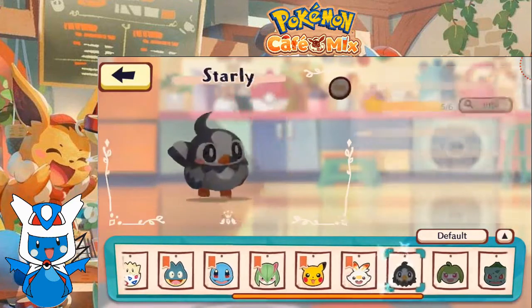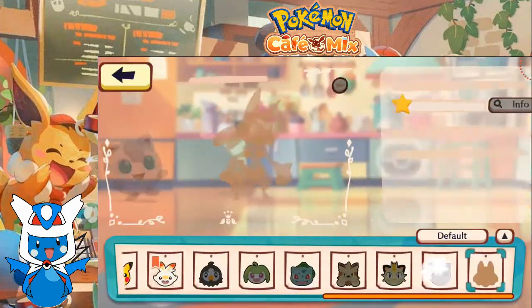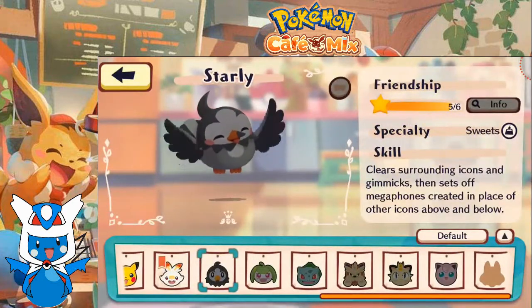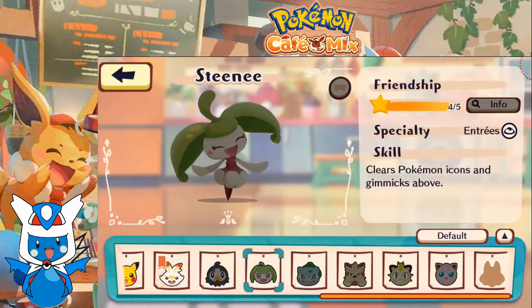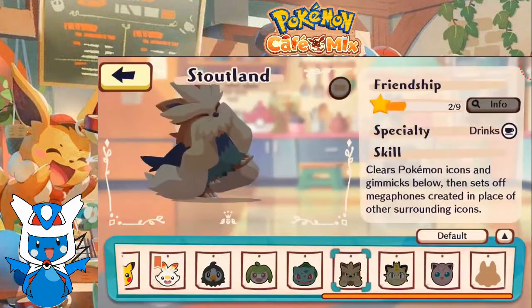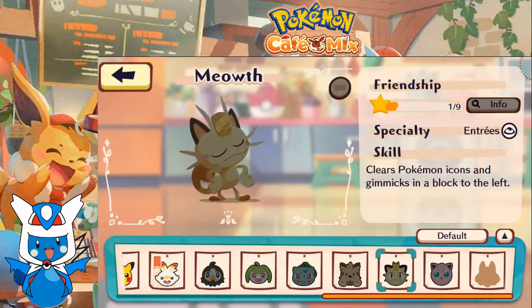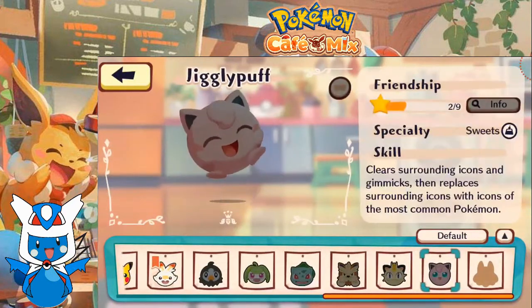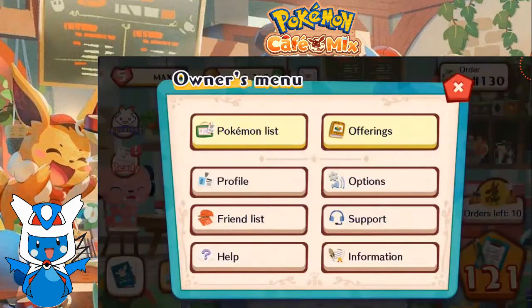Squirtle clears Pokemon icons and gimmicks to the left. We can actually look at the ones we don't have yet. I'll look more into these when we get them. Starly clears surrounding icons and gimmicks and sets off megaphones — kind of like Munchlax. Scenny clears Pokemon icons and gimmicks above. Bulbasaur clears icons and gimmicks in an X pattern. Statlin clears Pokemon icons and gimmicks below and sets off megaphones. Meowth clears Pokemon icons and gimmicks to the left. Jigglypuff clears surrounding icons and gimmicks then replaces them with the most common Pokemon. So there's a lot of overlap.